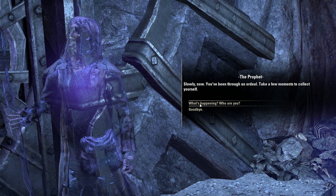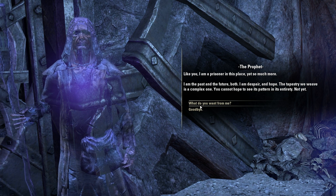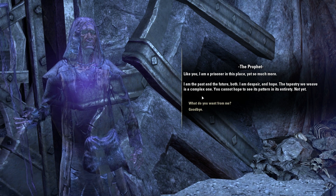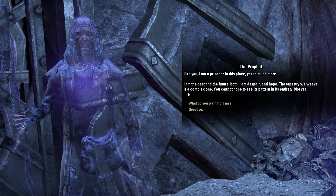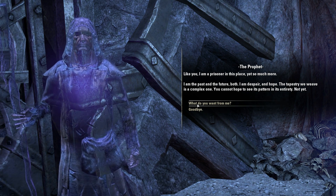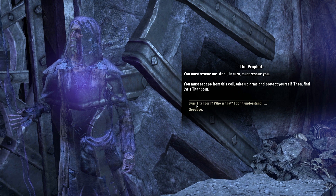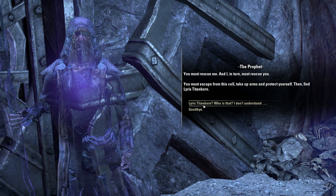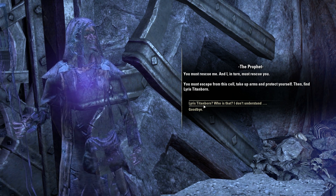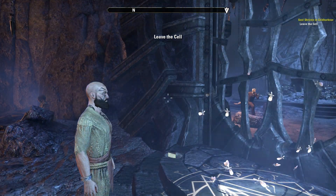What's happening? Who are you? You have to see its pattern in its entirety. Not yet. What do you want from me? You must rescue me, and I in turn must rescue you. You must escape from the cell, take up arms, and protect yourself. Then find Lyrus Titanborn. Lyrus Titanborn? Who's that? I don't understand. And he disappears, leaving us hanging. Perfect.